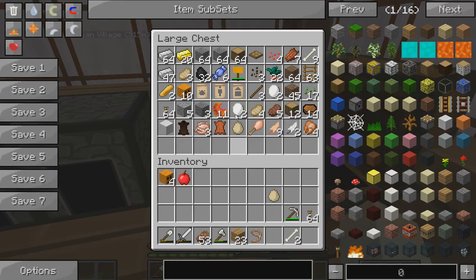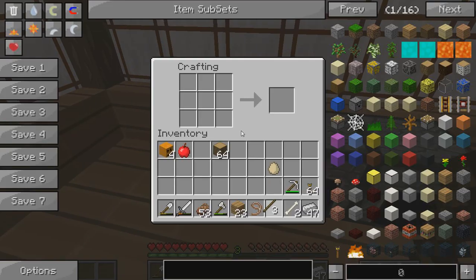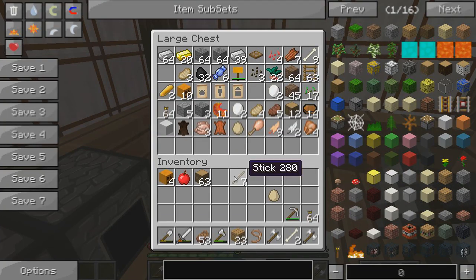Let's go ahead and make my axes, because I want double axes. So to make that, you need to go like this, and like this, and like this. And let's make this into wood. And let's make this into sticks. And then let's make another one so we can have dual weapons, because I love the dual weapon mod thing.